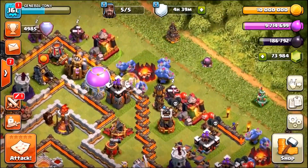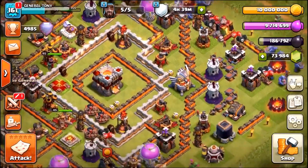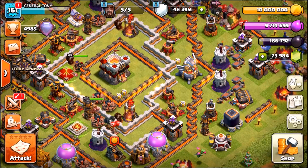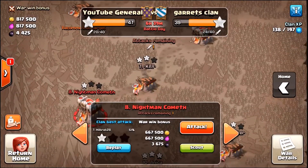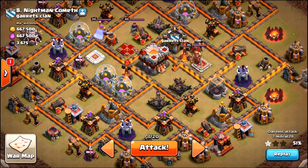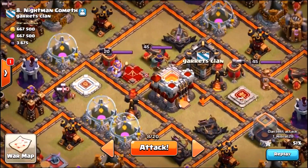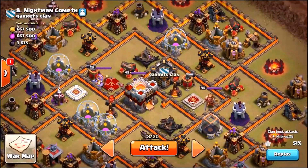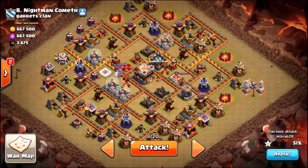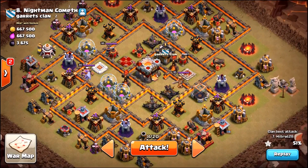We've got an army cooking. I was scouting the bases and asked the clan leader Lu - shoutout to Louis the Pen, check his channel out, link in the description, he's just hit 5K subs - and he told me to attack number 8. Check this out: number 8 is a strange one, it's a Town Hall 10.5 with a Grand Warden but no Eagle Artillery, and it's got level 45 heroes. The base looks scary, but without the Eagle Artillery it doesn't look as scary. It's got one less Inferno Tower as well and I'm hoping I can freestyle here.